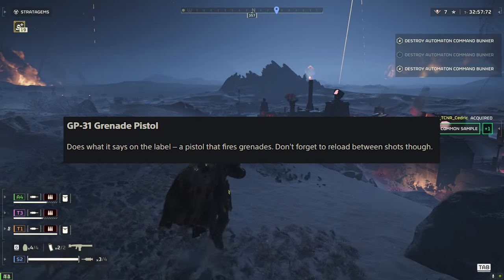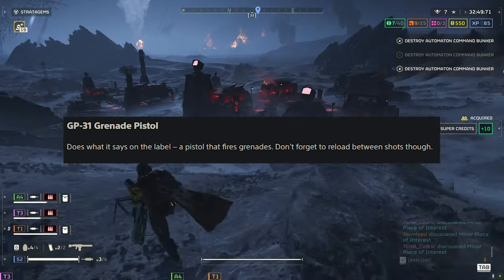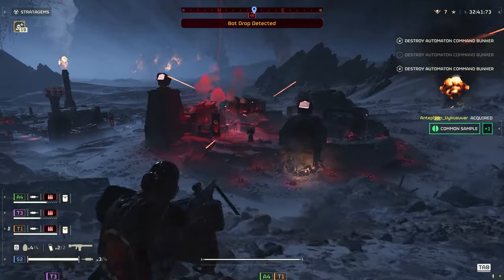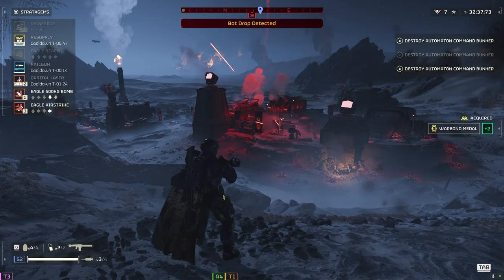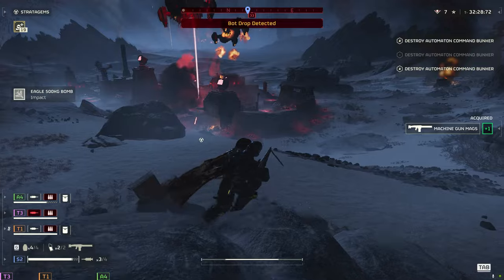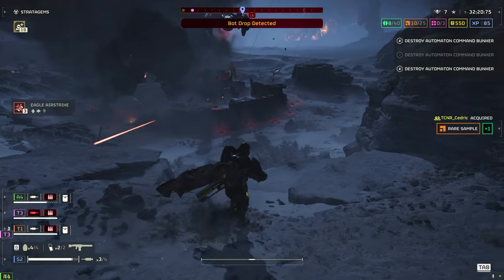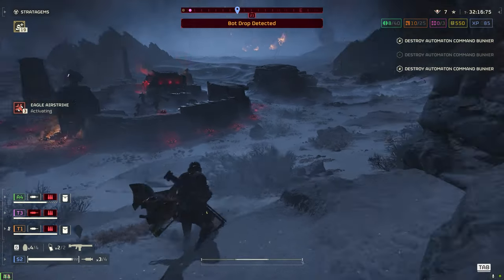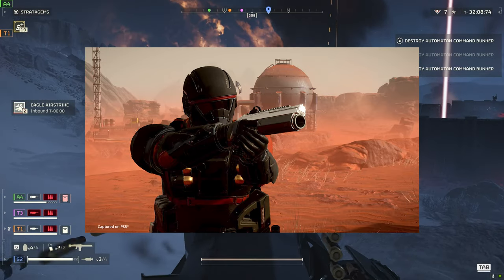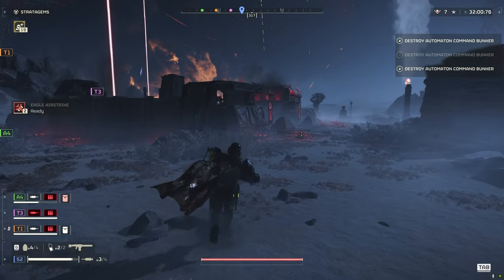The GP-31 Grenade Pistol — this does what it says on the label: a pistol that fires grenades. Don't forget to reload between shots. This could be great for blowing up factories and bug holes. I'm thinking the anti-material rifle is really strong, but if you take that you generally rely on your grenades or stratagems to blow up objectives like bug holes and factories. But if you can just take a pistol that fires grenades, that sort of cures that problem and really buffs that build. I reckon this could be really strong as well. On the face of it, I'm seeing a really good grenade, a really good primary weapon in the BR, and a really good secondary weapon.